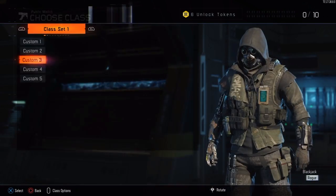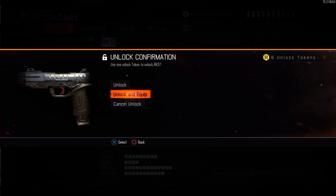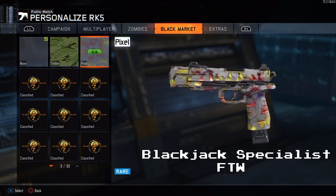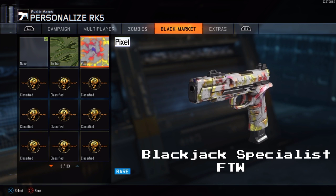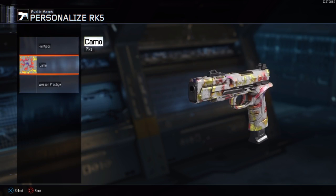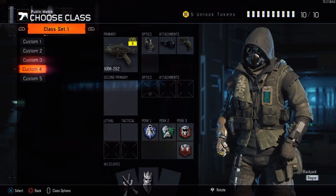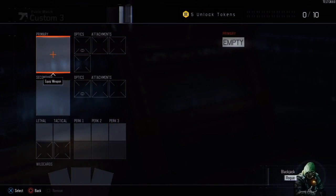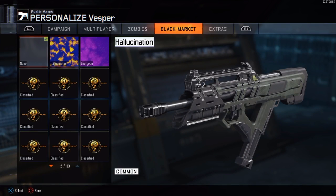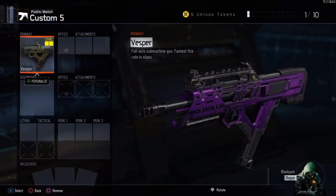We didn't get any weapons out of there, but I'm not upset about it — it's all good. We got the Pixel camo — wow, the Pixel camo looks pretty dope! This one looks pretty good too but I'm gonna put on the Pixel camo, I really like how it looks. I really like all these camos we got. Let's just put a random gun here like the Vesper — we're gonna have one Hallucination Vesper.